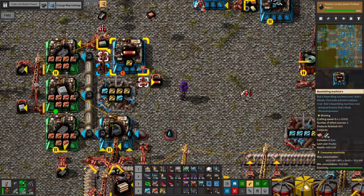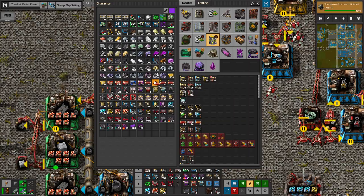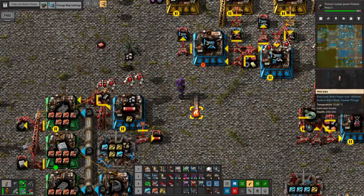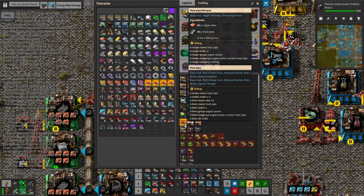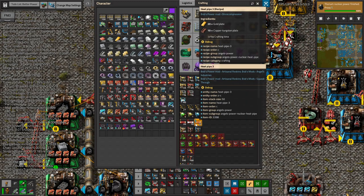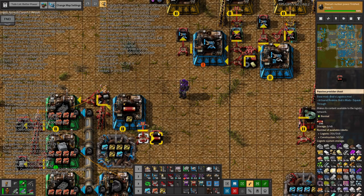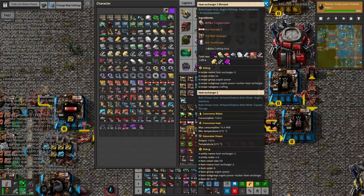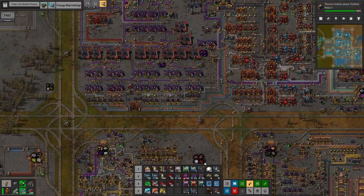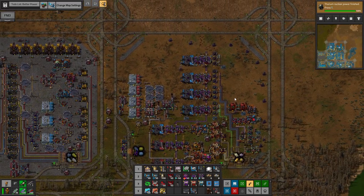We'll switch to a different kind of beacon to save power and give some speed. Heat pipes have a capacity of some sort but they don't show it in the tooltip. Higher tier heat pipes are good - and what I'm missing is just the tungsten plates. I have tungsten carbide already, so tungsten plate is probably just one step up from here.